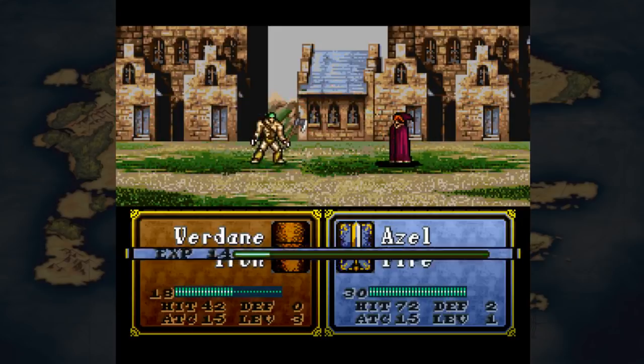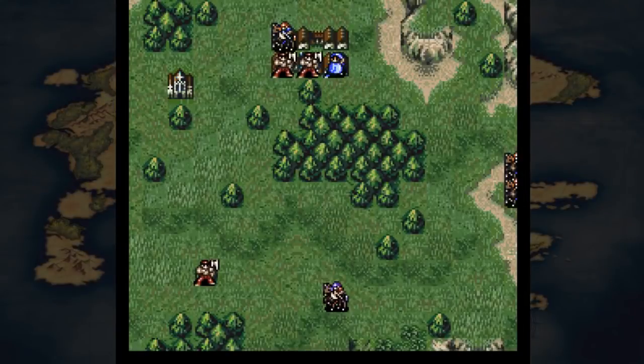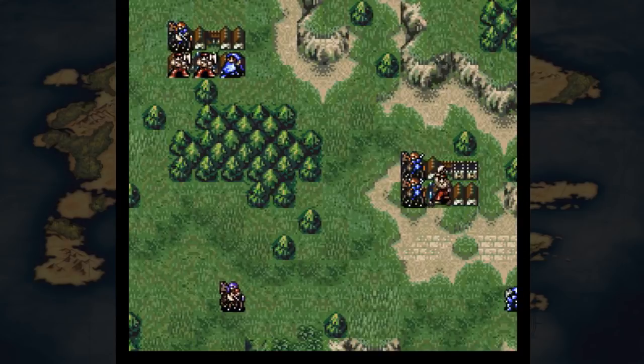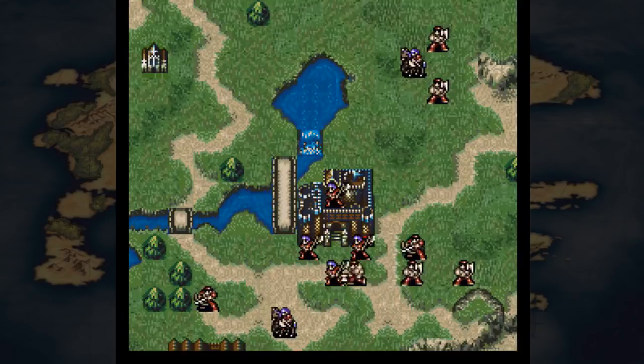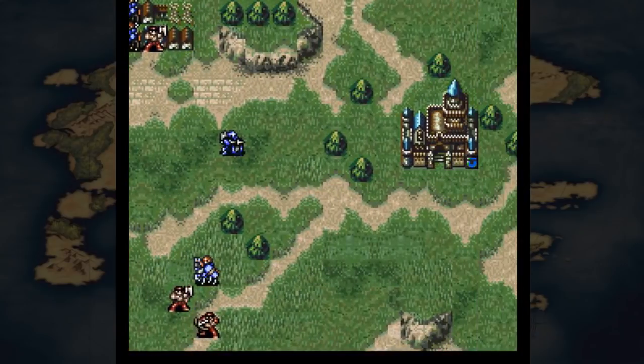Nihil cancels out Pursuit, Adept, Wrath, Miracle, Accost, Vantage, and all sword skills, but it does not block critical hits this time. Adept's proc formula has changed from AS plus 20% to just AS percent.